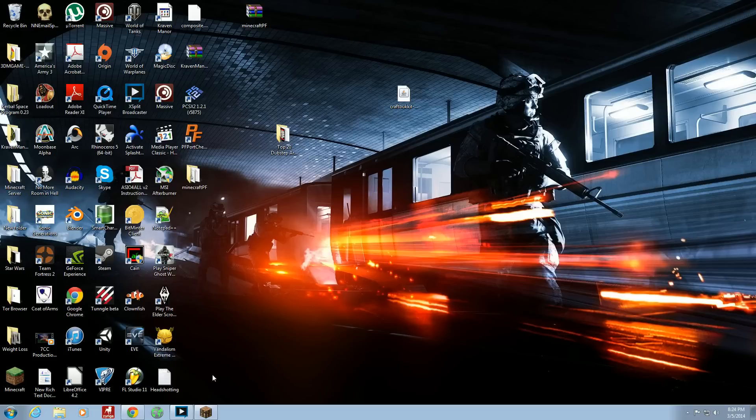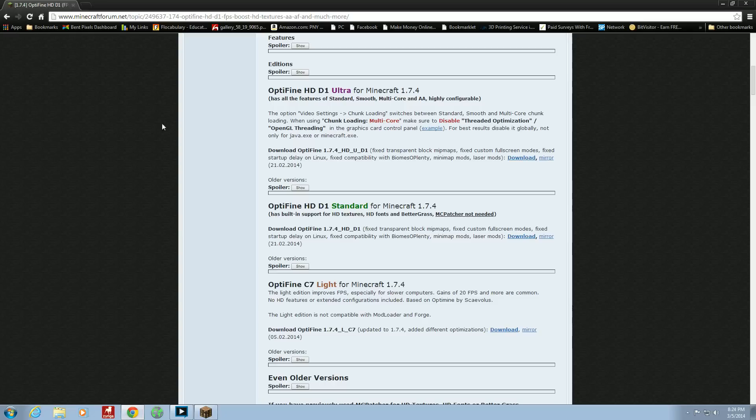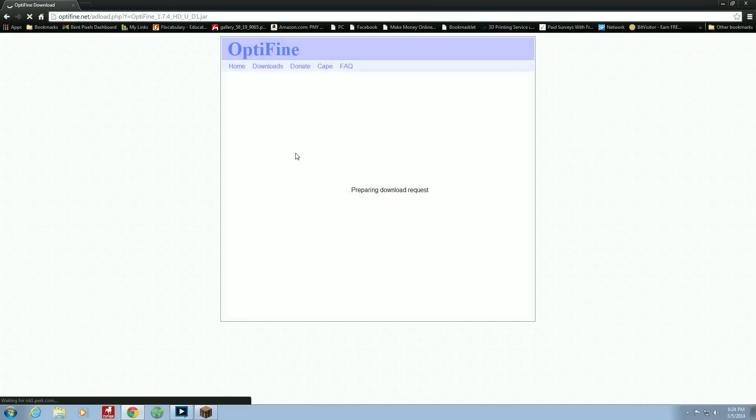First thing we're going to do — and this is assuming you have both Minecraft Forge and Sonic Ethers Unbelievable Shaders already installed — you're just going to want to move your way over to MinecraftForum.net and find Optifine. Once you're there, you want to click the mirror because it's easier to navigate than the download. It's still kind of difficult to navigate, so I'll show you through it.